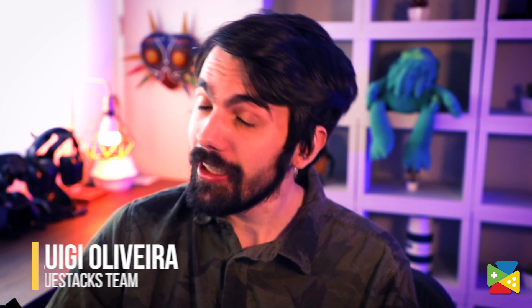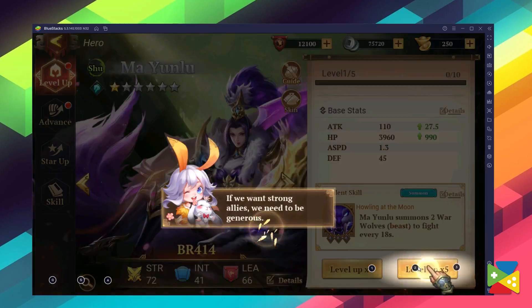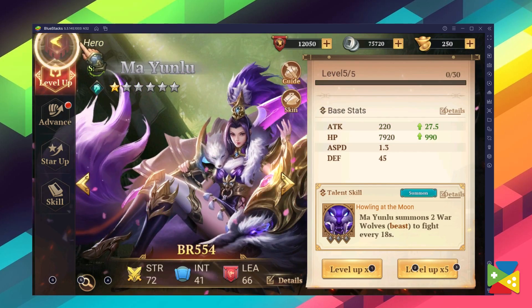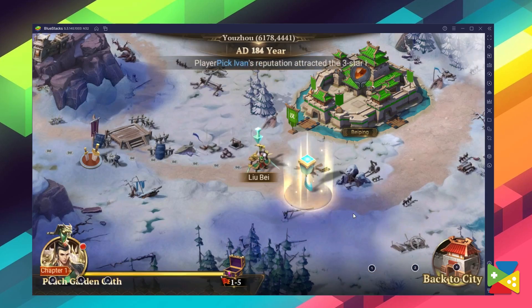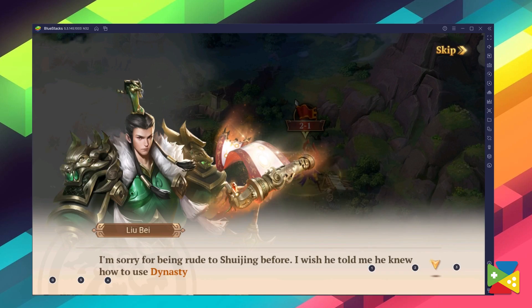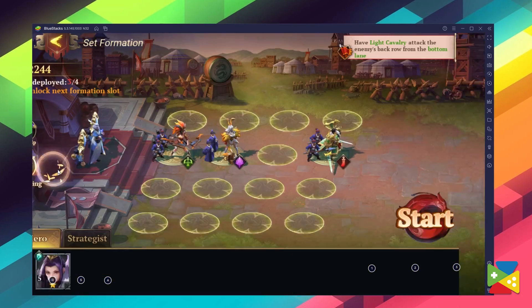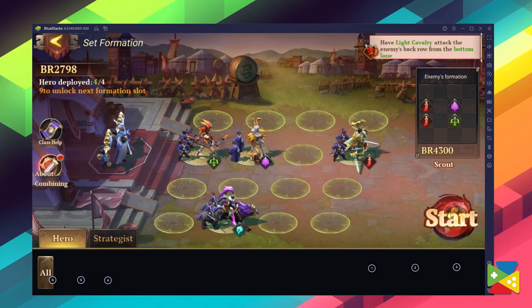Dynasty Origins Conquest is a strategy RPG that will take you across the world battling countless different characters, including historical and mythological figures, while also allowing you to recruit a wide variety of units to your squad. These characters all have their different strengths, weaknesses, and abilities, which means that you'll spend a lot of time building the perfect team composition to easily defeat all of your enemies.